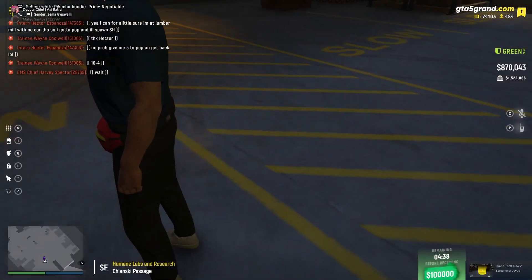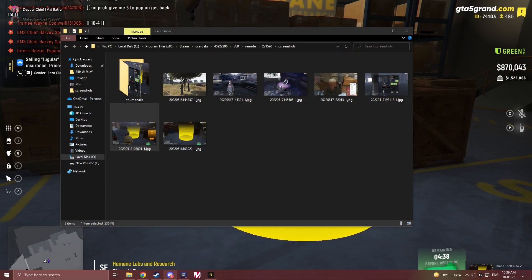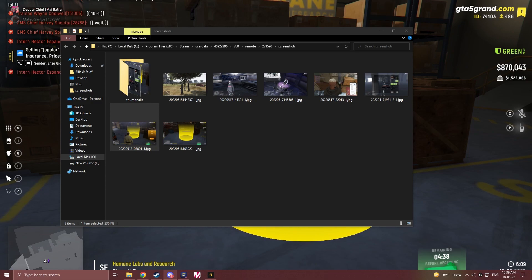Once you're done with the captchas, just take another screenshot. Post it in the making medical supplies channel, and give the description as 'after one captcha.'